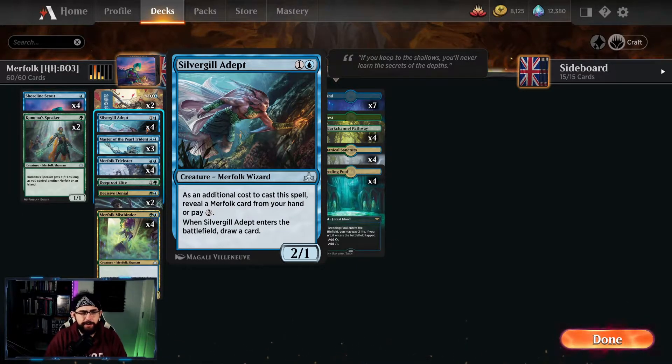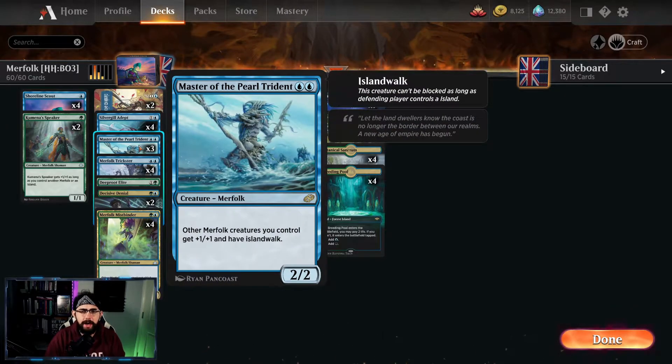In the two-drop slot we've technically got Silvergill Adept — a 2/1 for two, but you need to reveal another Merfolk to play it or pay the additional three mana, which we never want to do. When it enters the battlefield you draw a card, so it keeps up the momentum, which is really important. A three-of Master of the Pearl Trident — really good against other creature decks. It gives your Merfolk Islandwalk and +1/+1. The +1/+1 is fantastic enough for a two-mana creature, but giving them Islandwalk — meaning if your opponent controls an Island they can't be blocked — is absolutely exceptional. Lots of decks are running Islands, so it's a fine card in both Best of One and Best of Three.